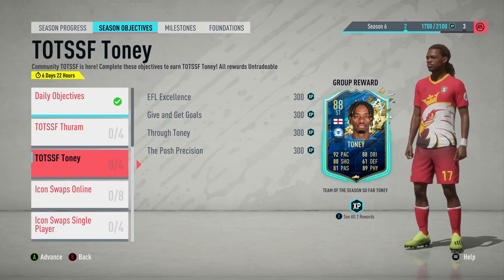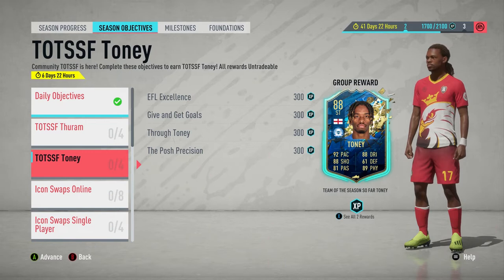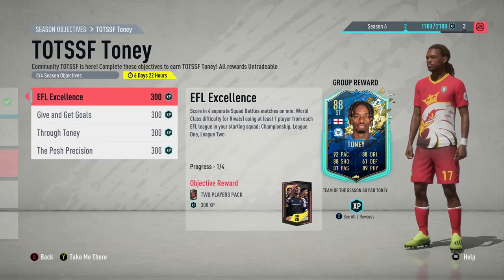What's up, back again with another video on the channel. Another objective here for you today — Ivan Tony, Team of the Season from League One. That is an easy objective to get in either Squad Battles or Rivals. You can choose either mode for any of the objectives. There are four of them: EFL Excellence, Give and Get Goals, Through Tony, and Posh Precision.